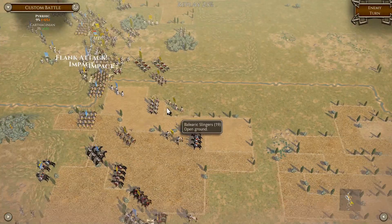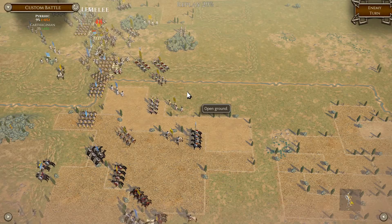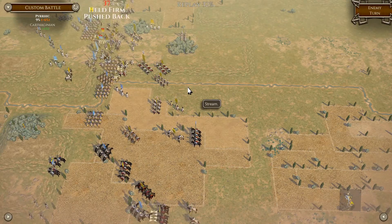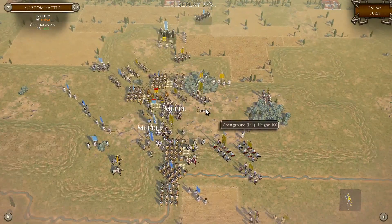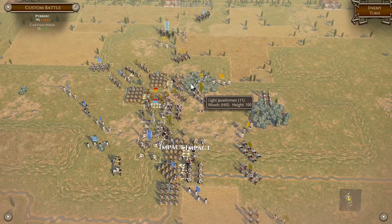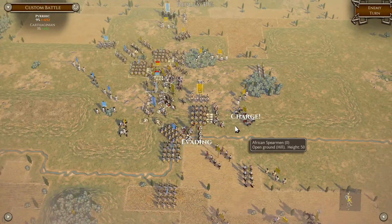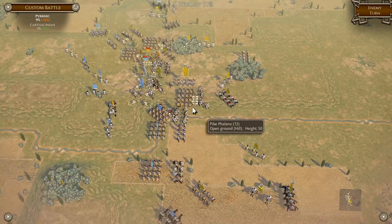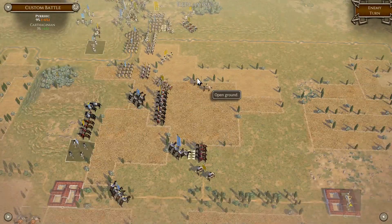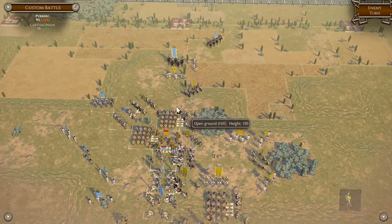I moved that unit there to attack and wow, gone in there - brilliant, that's very handy. Brilliant! I messed up really badly on that left side with the elephant. But if we charge here we should get around here.